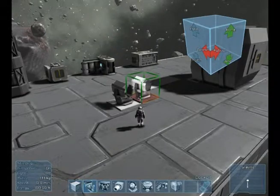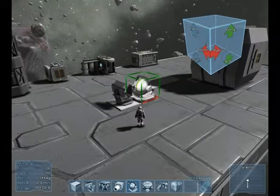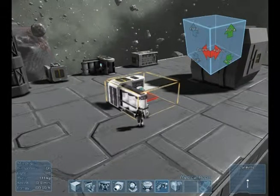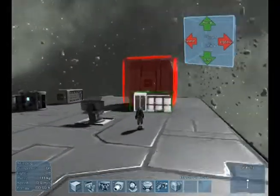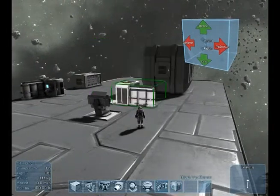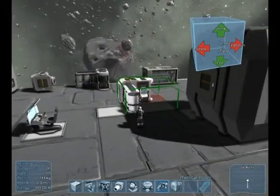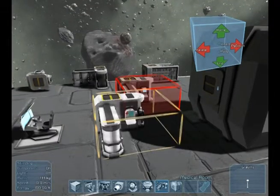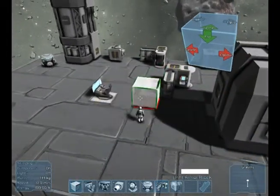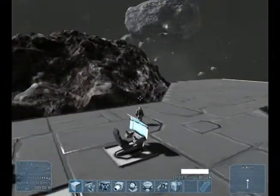Now what else do we have here? We have the light armor block, the cockpit, the small reactor, small thrust, gyroscope, gravity generator, and the medical room which is over here. That's the cargo container. And here's the medical room. Now I gotta put it somewhere, but I do not have a clue how to build this.